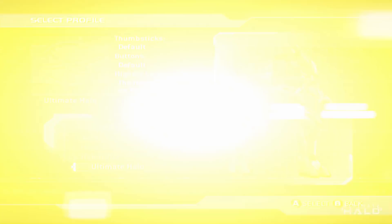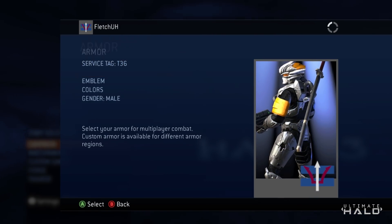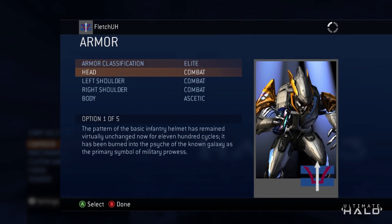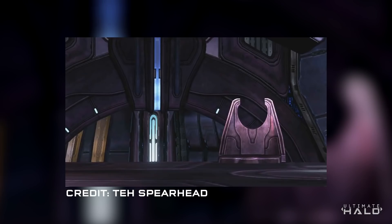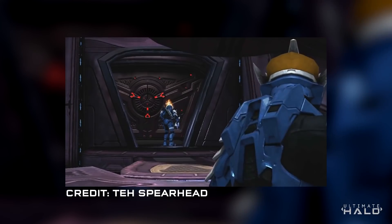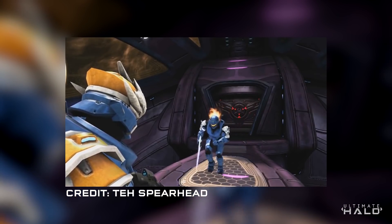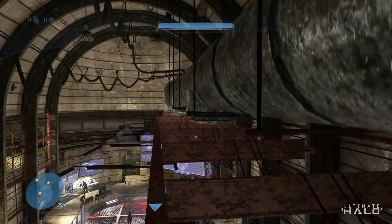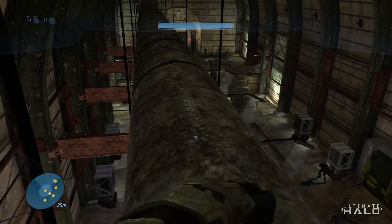Halo 3 — my favorite Halo game — is the father, son, and holy spirit. I love how this installment encourages you to perform specific tasks to unlock certain armors. For example, you could unlock Scout by destroying a vehicle with three enemies in one online match. To get ODST you need to become a Spartan Graduate online. To get Katana you need 1000 gamerscore. And perhaps the hardest was the Recon helmet, which became a meme — only available when fans were featured on Bungie.net, or by completing all the Vidmaster achievements, which is no easy feat.